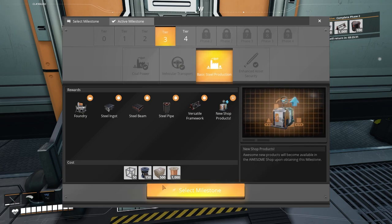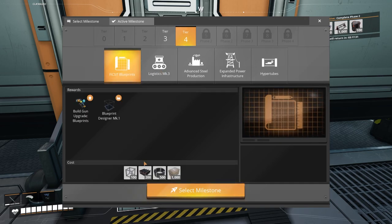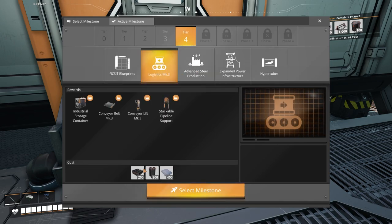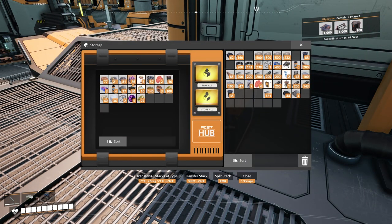We've got basic steel - we're going to need this. We need 50 of those though, so that's a fair amount of effort. Blueprints - we're going to need a ton more of those. I think everything inside tier four is going to need some steel-related stuff and I haven't got a huge amount. I found a couple of bits and pieces with a drop pod, so I've only got 16.